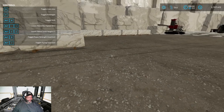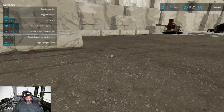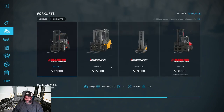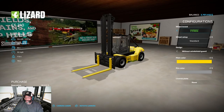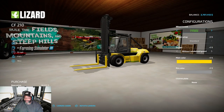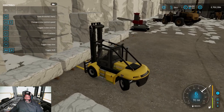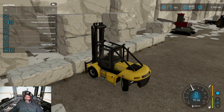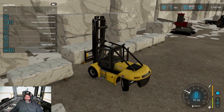What I recommend is using a forklift or a heavy loader. The forklift I recommend is the Lizard CF 210 — it works great. See how it flew right under there? Widen the forks out and pick it right up.